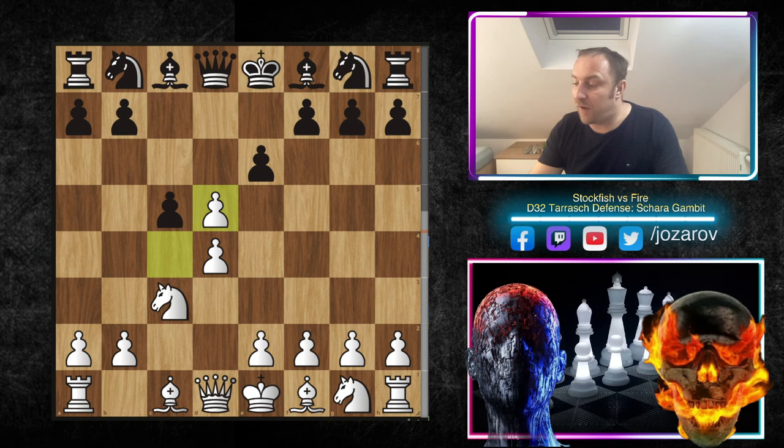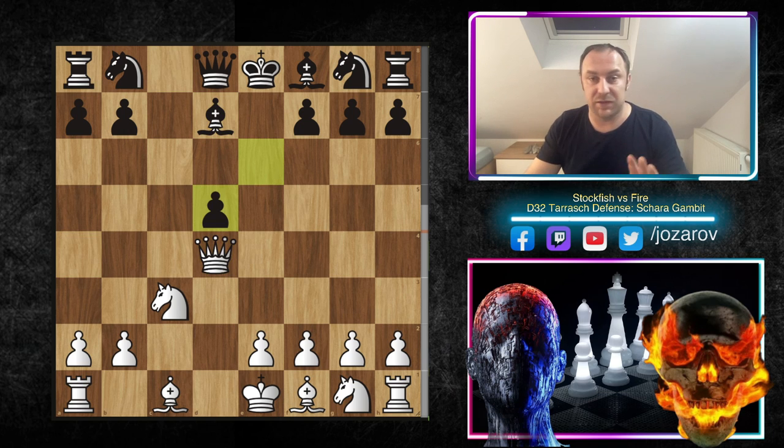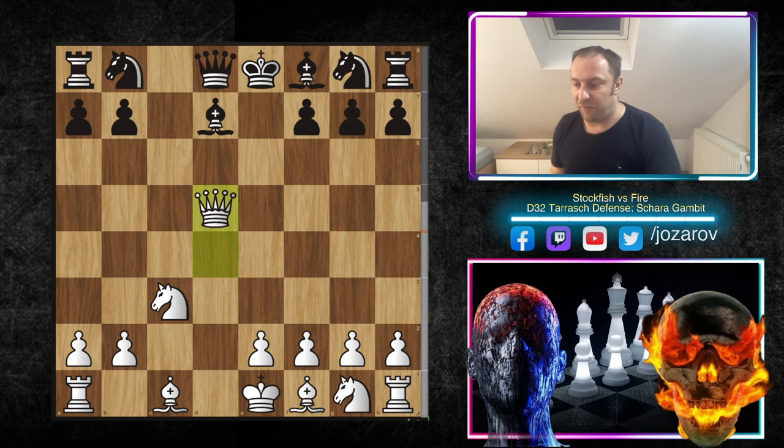After cxd5, now comes the Von Henning-Schara Gambit move: cxd4. The problem about this line is Qa4 — Stockfish played it. After Bd7, you have to cover yourself, then Qxd4, and after exd5, this is the main line of the Von Henning-Schara Gambit. After Qxd5 — let's stop and evaluate the position. Black has lost a pawn but gets compensation through piece activity.